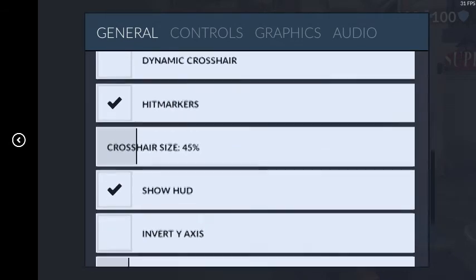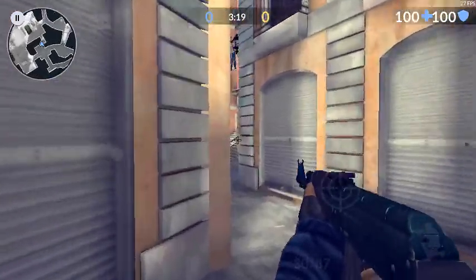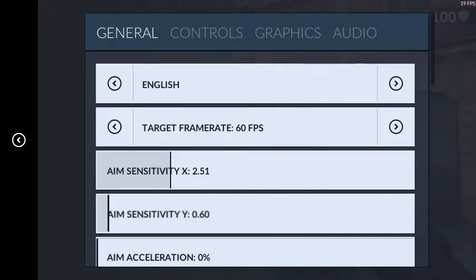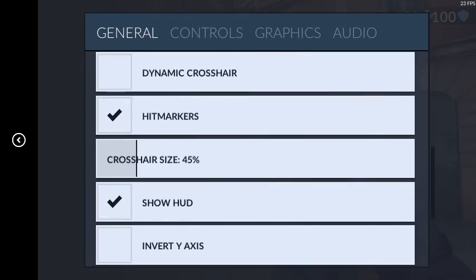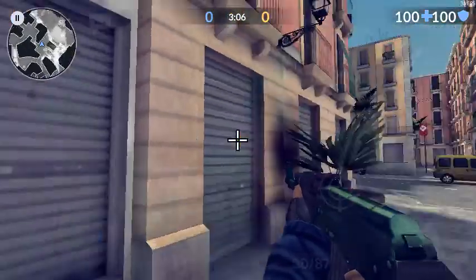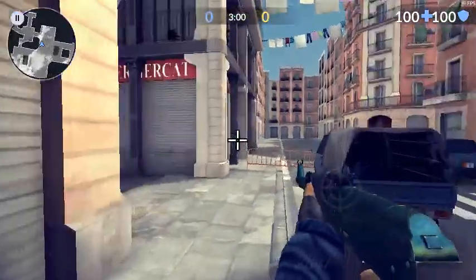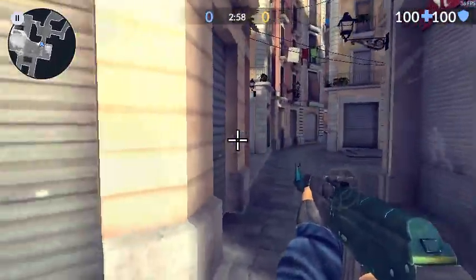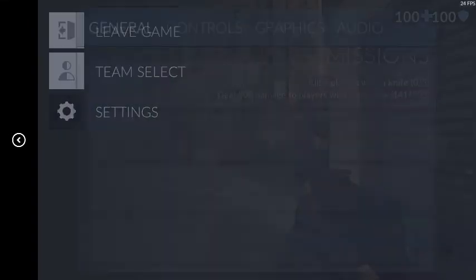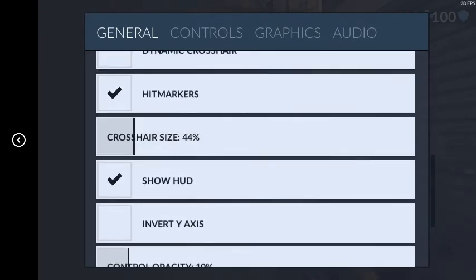Hip markers of course — you want to see if you hit somebody. Crosshair size is at 45; it looks perfect to me. You can go up to 100 or even 150 — that looks kind of crazy — but some people do use very high crosshair sizes and still get a lot of kills. I keep mine down at 45.